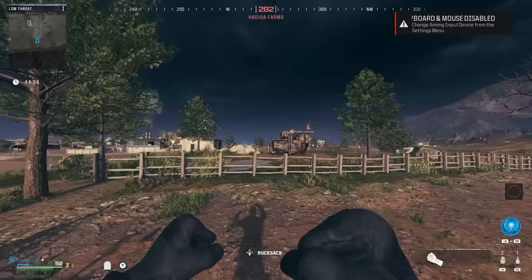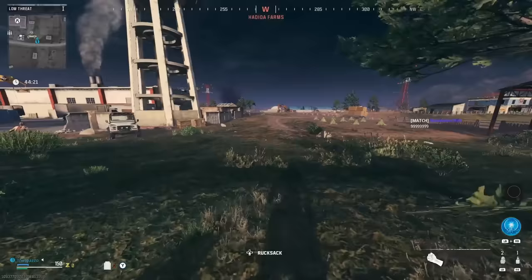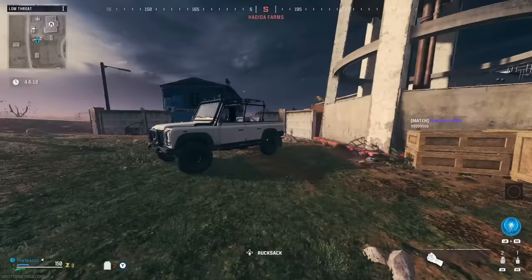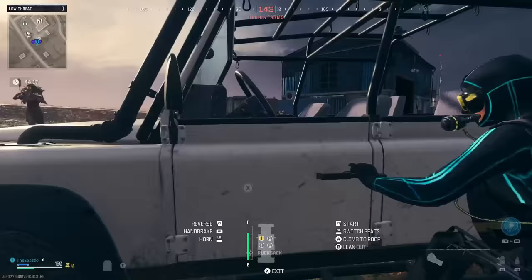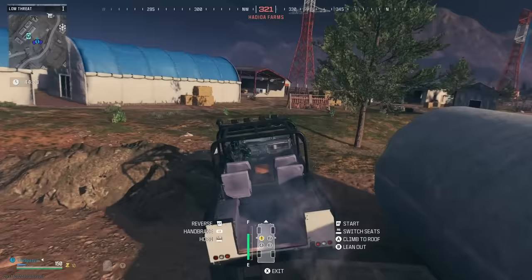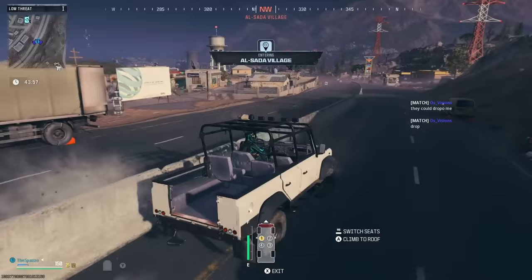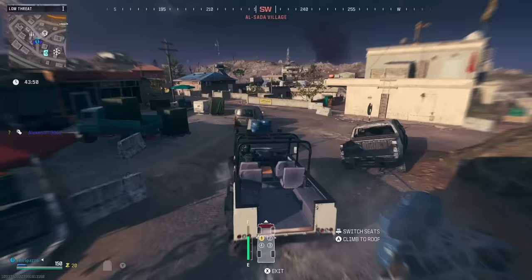Today we're heading into the dark ether, but the catch is we're not using any guns — only lethals, tacticals, our field upgrade, and whatever we can collect in game. The purpose is to showcase that you simply don't need a gun to do this, especially as a beginner, but also that you're even more powerful if you do bring one. If you bring a weapon, I recommend at minimum purple or epic rarity with at least double pack — triple pack makes the run a lot easier. If you can triple pack legendary, that's the way to go.